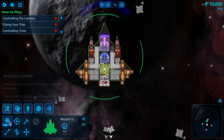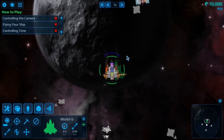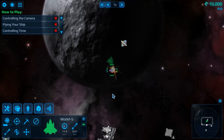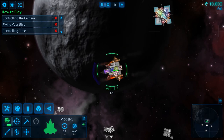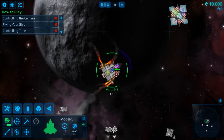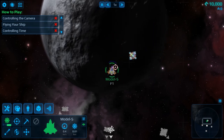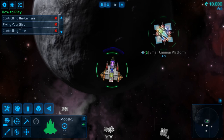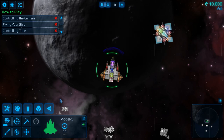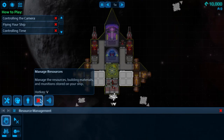We've also got options for direct control mode. Normally you just right-click and the ship will move; you can hold right-click and it'll orientate as well. Direct control mode is like WASD as you might imagine. You can fire the guns — I've just fired the guns and I don't know what would happen if I hit the small friendly cannon platform. We've also got options for crew management and resources.